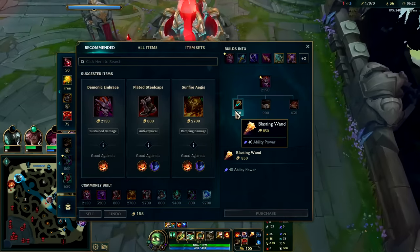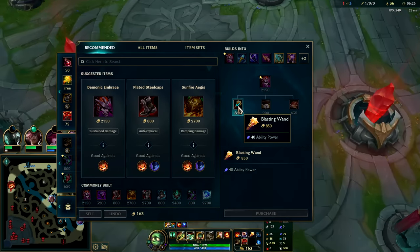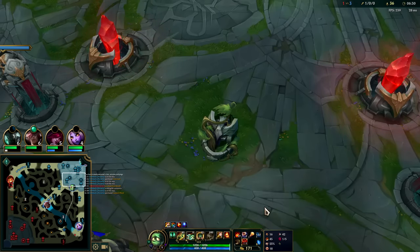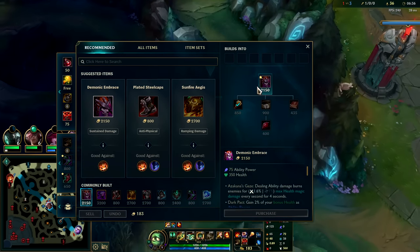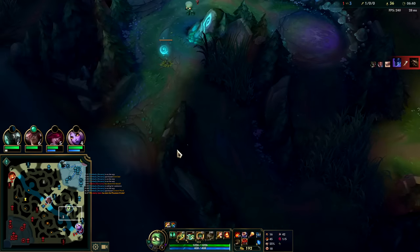You don't really want the health part of Demonic first because when you gank they're trying to get away from you, so we want more damage to get the kill. None of Amumu's abilities scale off HP either, so you don't get more damage by having HP. We get the Amp Tome and Giant's Belt next, finish Demonic into Jak'Sho into Sunfire. Looks like they just got Dragon - this sucks.